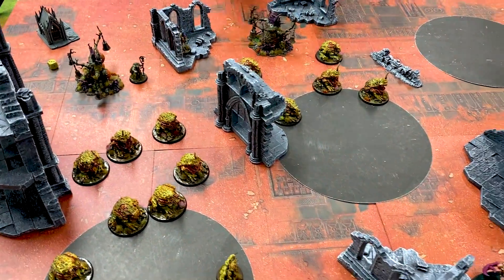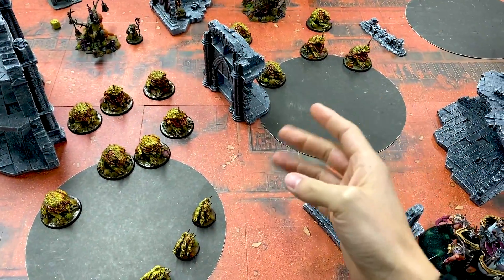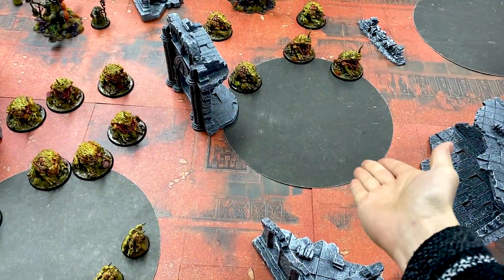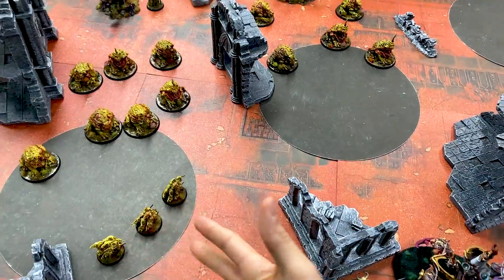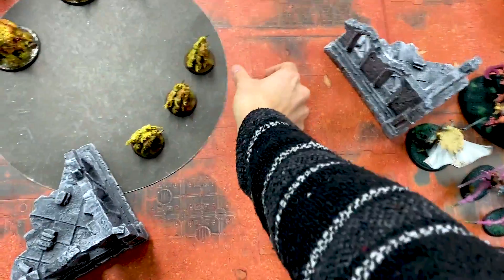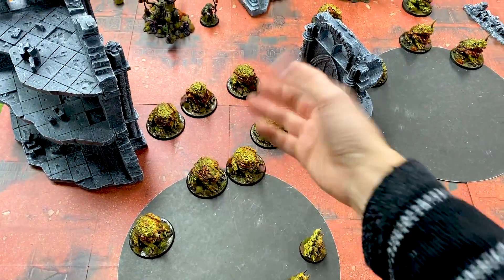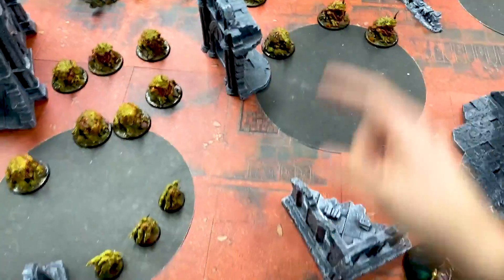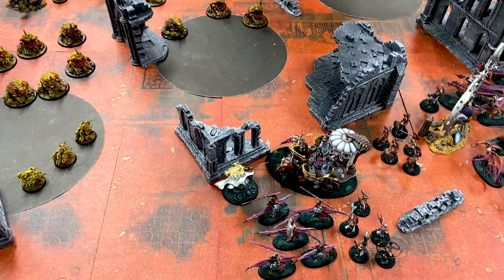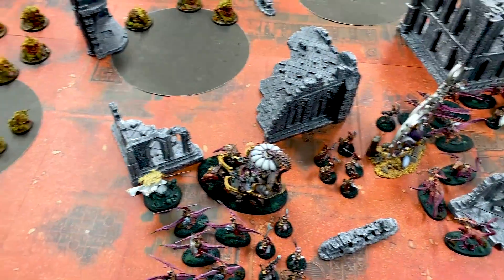Here we are after the first turn — glorious. He just moved and then brought Nurglings in, that was it. He took Aggressive Expansion, which means he needs to hold two objectives in his deployment zone. He's pushing up the flank this way, making it hard for me to take that objective by putting Nurglings in — you can't come within three inches of the enemy with a move. He suggests I might charge, but then I'd be throwing units into D3 mortal wounds from the sacred number eight. Maybe I stay back, win the initiative roll, and take it next turn.